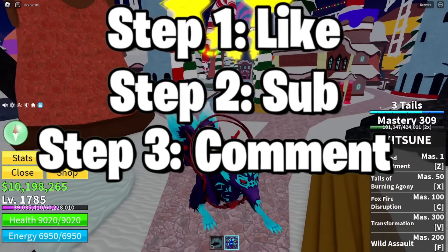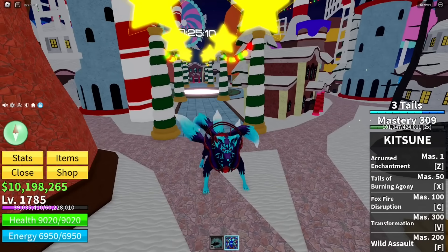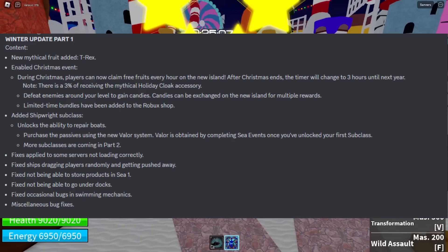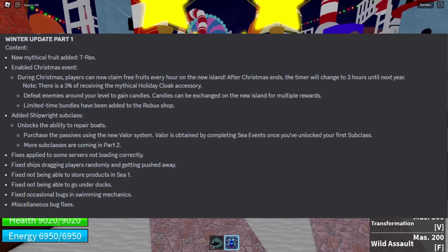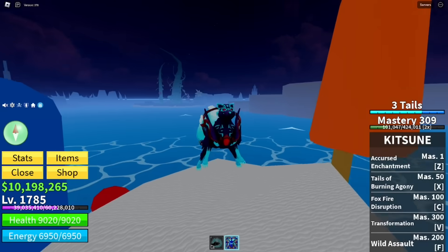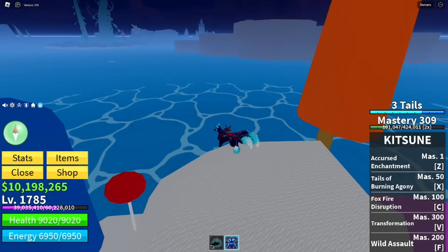Now let's go through the patch notes for the new event. We have the new mythical fruit and the Christmas event going on. According to the patch notes, during the Christmas event players can now claim free fruits every hour on the new island. You can also repair your boat if it gets damaged. If you are looking to find the new island, it's called the Sea of Treats — that's where the event takes place.